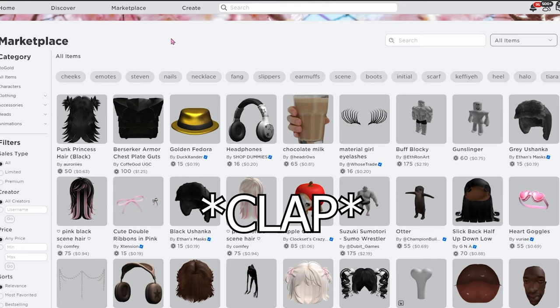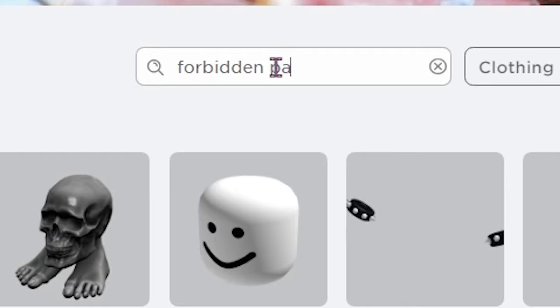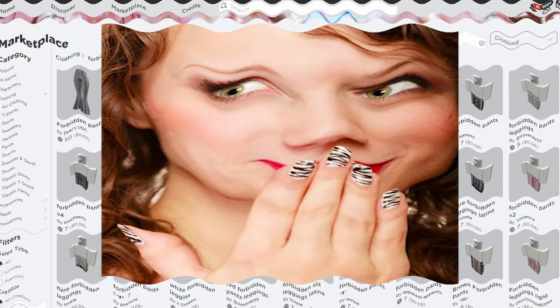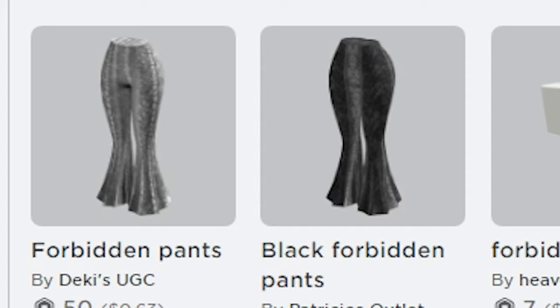Alright, it's time to get serious. Go back to your marketplace, go to Clothing and then All Clothing. Now just type in 'forbidden pants.' We have two versions here — we have the black version and the normal gray version. You guys need these pants. This is where you're gonna get the Roblox.